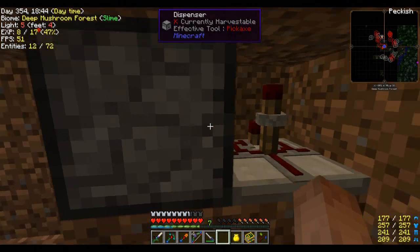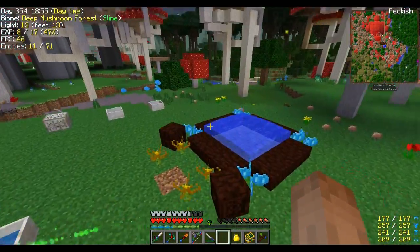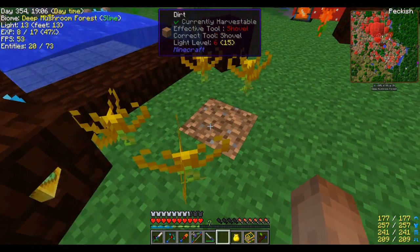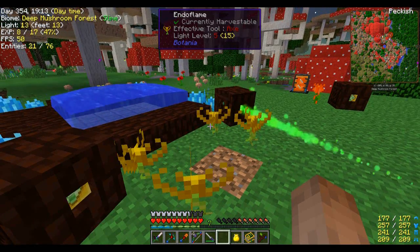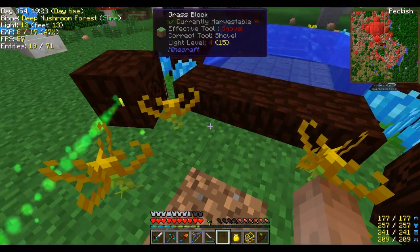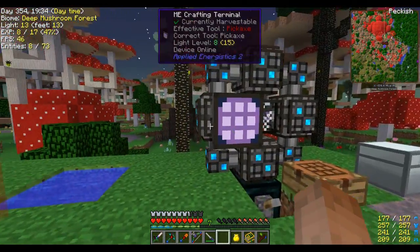Basically what it's going to do: it's going to take the charcoal blocks I put in there and deposit one of them every 105 seconds. The average burn time for one of these flowers is 400 seconds. So if I deposit one every 105 seconds, roughly one of these will be shutting off and picking up a new charcoal block. It'll always keep depositing one and feeding one of the flowers at a time — all four will be running at the same time, just at different stages.